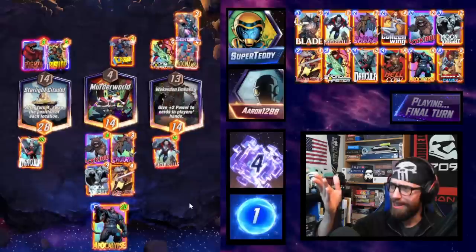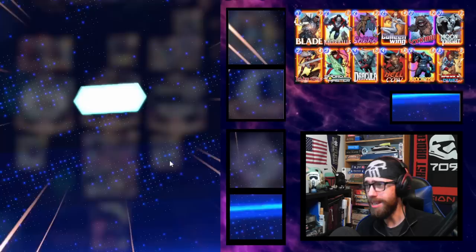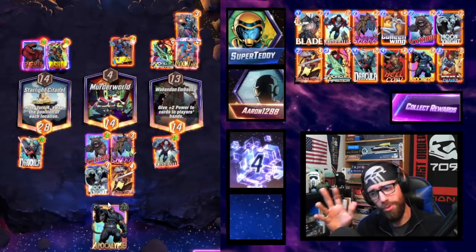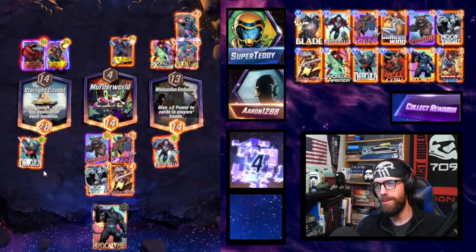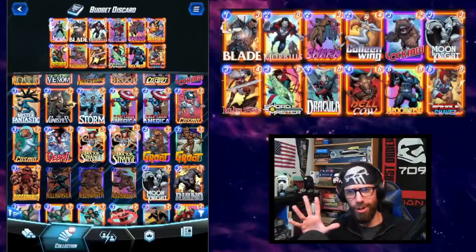Look at Morbius sitting at 14 strength — I paid two energy for Morbius. All the other discard cards are close to tempo. This list produces so much power. Now let's talk about budget versions of the list.